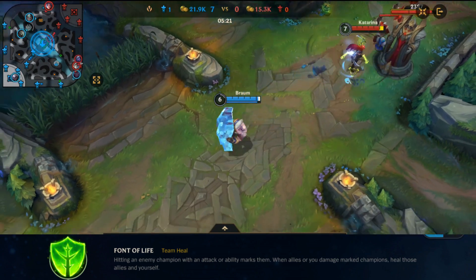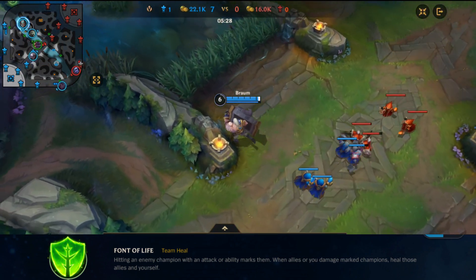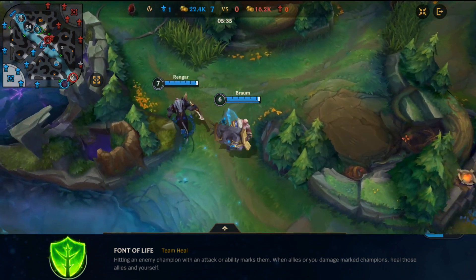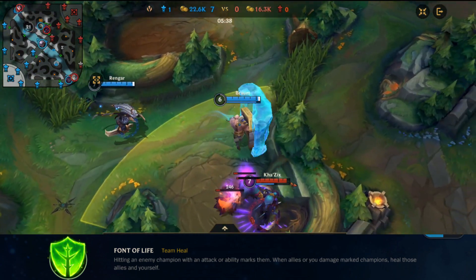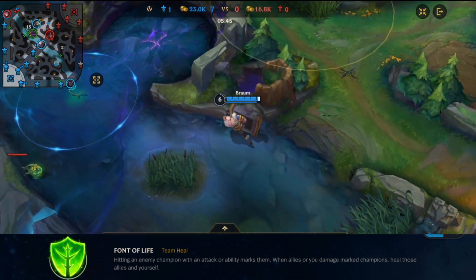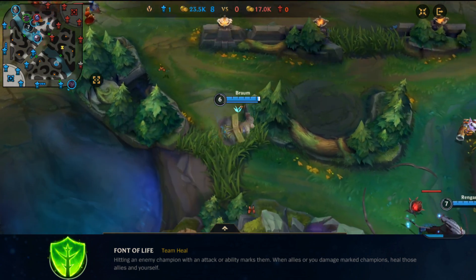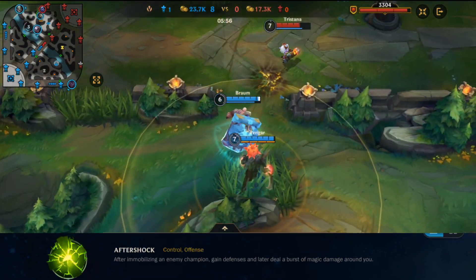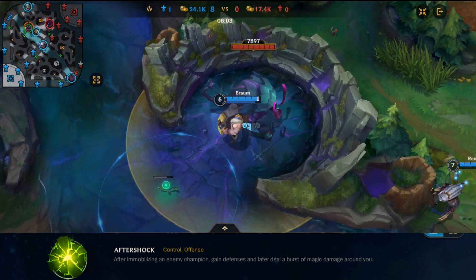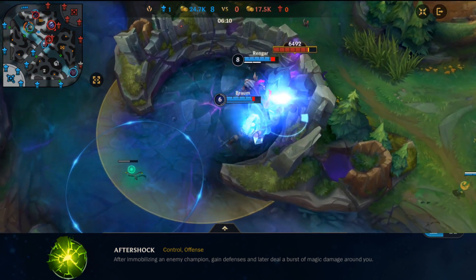Now for Braum's runes. For the keystone, you have two options: Font of Life, which I really like, or Aftershock. Font of Life puts a mark on enemy champions when you attack them, and if you or an ally attacks them again, you and an allied champion are healed. Aftershock is a good option if the enemy team has lots of people that dive you, while Font of Life is better if the enemy has more poke — especially if you can hit your first skill consistently.